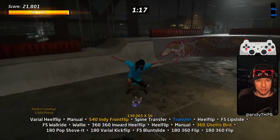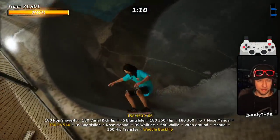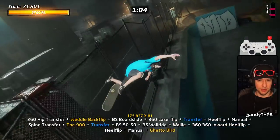So a couple things to keep in mind: grinding this barrier lines you up nice and easy for this big wally here, and then side jumping from here leads you into that spine transfer nice and easy. Saves you manual balance.